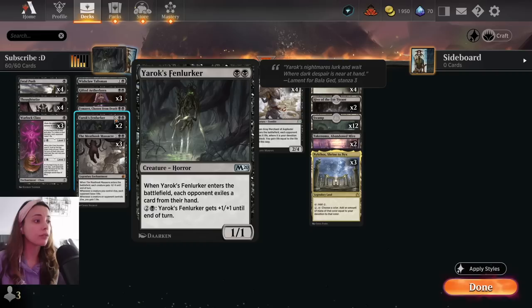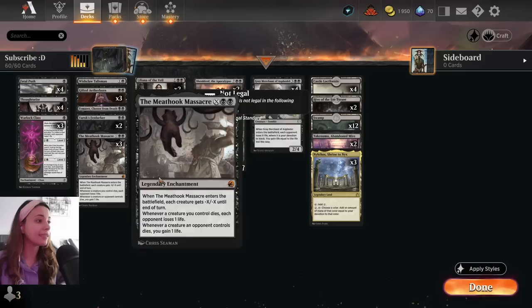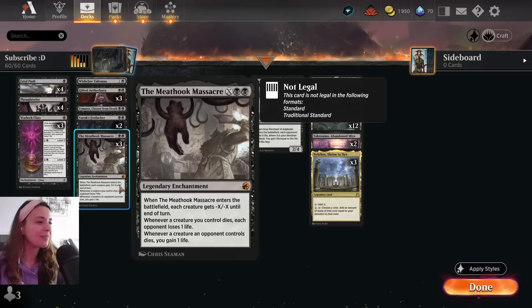We have two Yarok's Fenlurker — not only for the Devotion, which is very good, it also when it enters the battlefield makes each opponent exile a card from their hand, so it works a bit like hand disruption, which works really well in this deck.